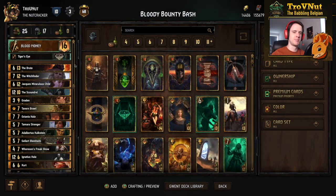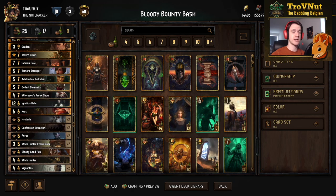The Bloody Bounty Bash looks a little bit like the Money Hunters deck we did a few weeks ago, but that's not entirely the case — almost half of the cards are now different. We went full Witch Hunter with this deck, including almost every new card that was added. This is the deck list. We're going through each card in full detail, but if you already know them, you can head straight to the example matches using the timeline. The link to the Playgwent website is also in the description.